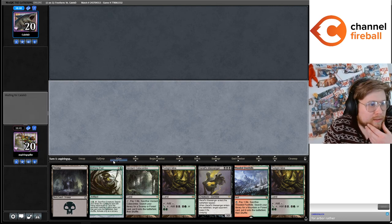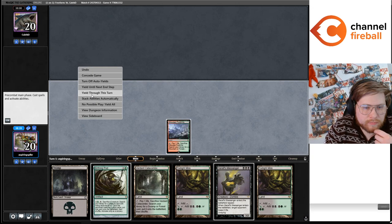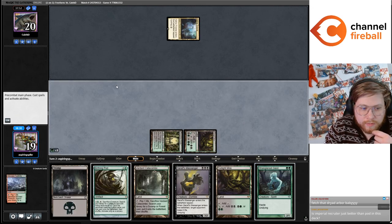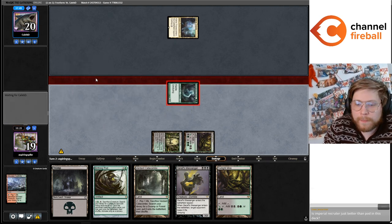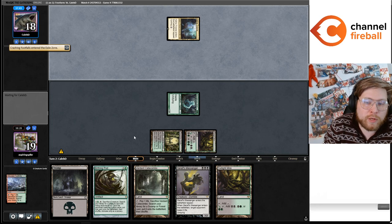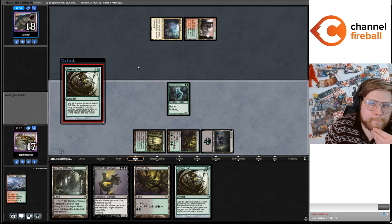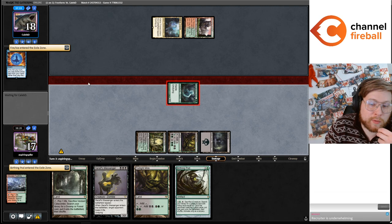I guess I'm going to keep this hand — it's not good, but it has a plan and we're on the play. That was a phenomenal draw. Is Recruiter just better than Pod? I would say Pod is better than Recruiter. Sample size is really small, but Pod is definitely better than Recruiter — and you can play both together, of course.